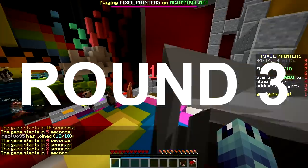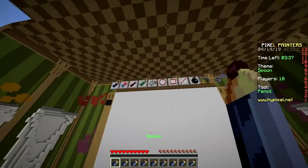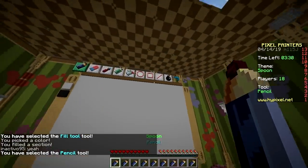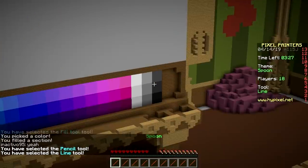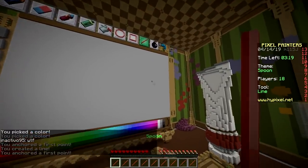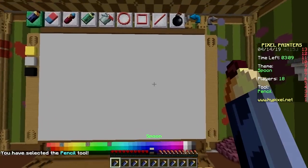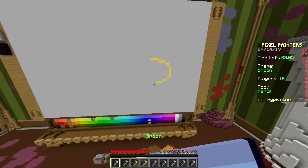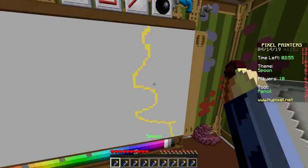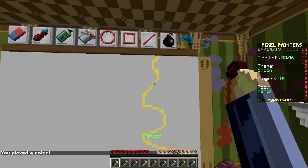Last round! The theme is spoon again. Oh boy, this is kind of hard. Last time this theme came up I just made a spoon — it'll be kind of lame to do that again. I'll make a mouth with a spoon going in. That sounds fantastic — it's gonna look horrible. Last time I made a pot with a soup spoon in it and didn't win. Not very well received.